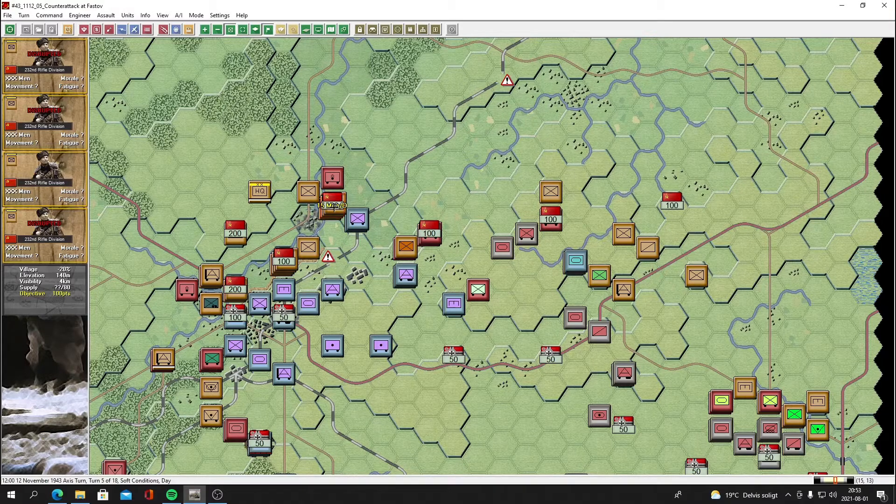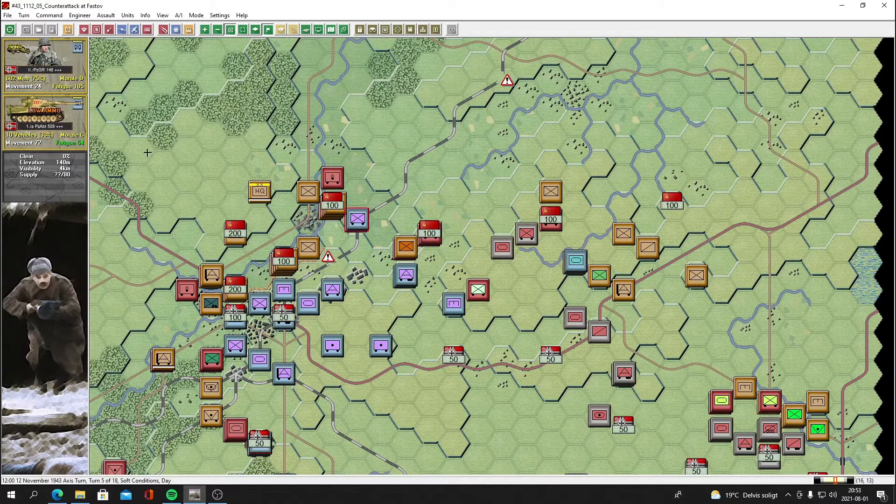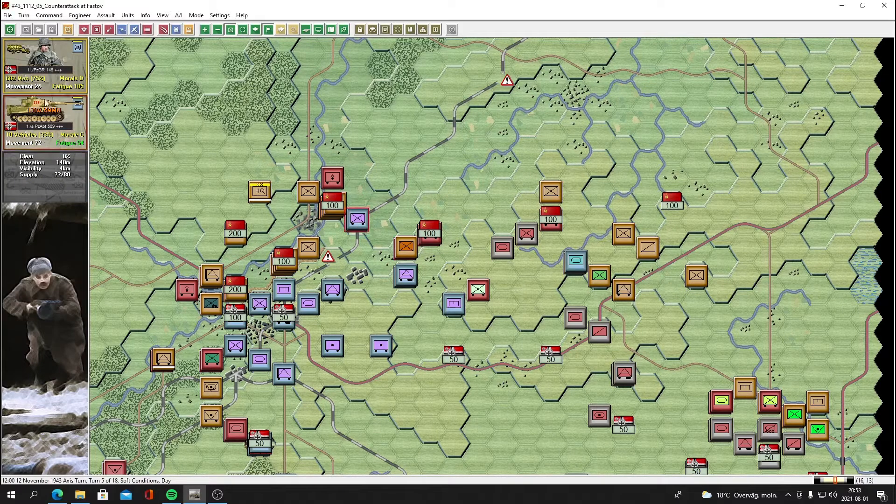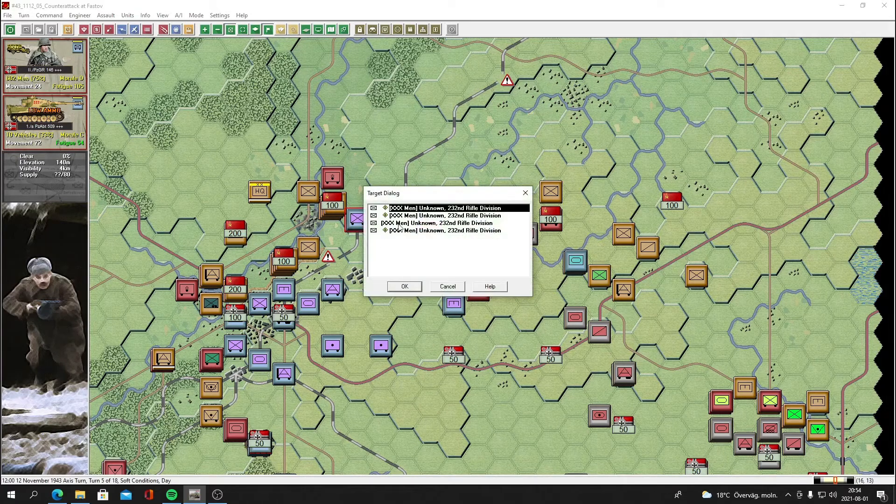We have a very powerful force assembled just outside the objective — the Panzer company from the 25th Panzer Division. These guys are hardcore but they've been reduced to morale D, having lost about 25%. We have 10 Tigers at disposal with low ammo unfortunately, but great assault values. If we can get this one remaining unit disrupted, we could possibly make this assault with heavy casualties. Let's attack.